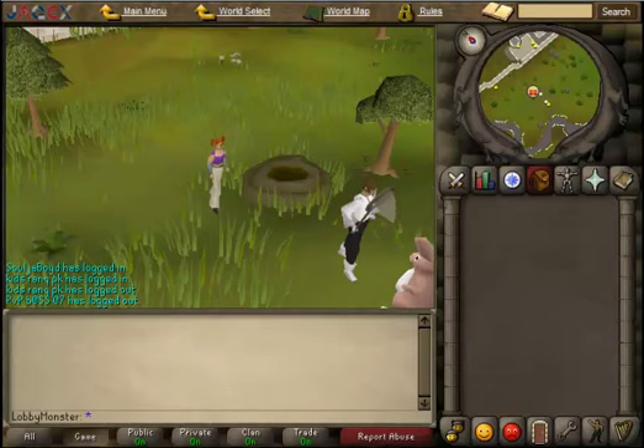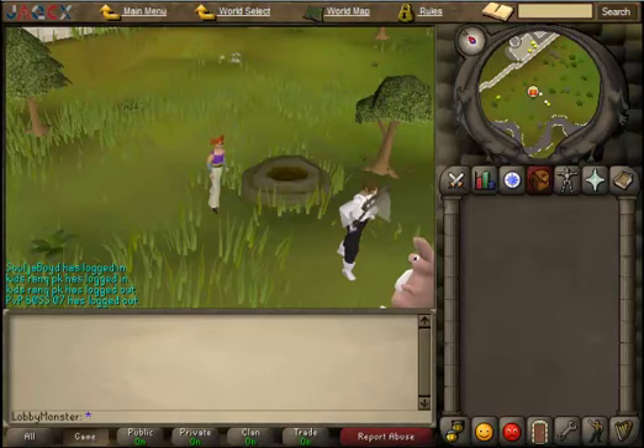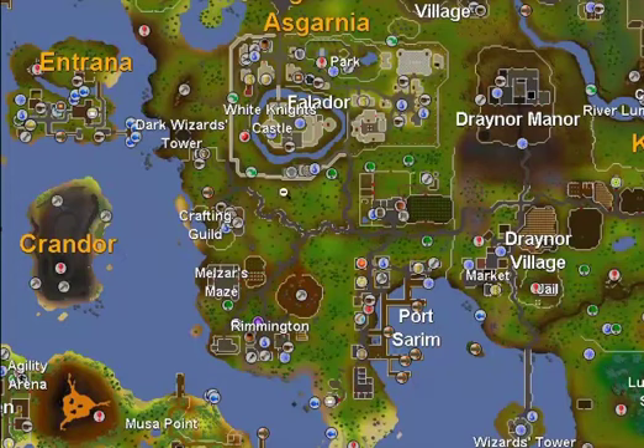Hey guys, this is Tammy here, and we are going to do the Easter event for 2007. The location of this Easter event is south of Falador. Here on the map, you will find it in this location, which is about the southwestern part of Falador.